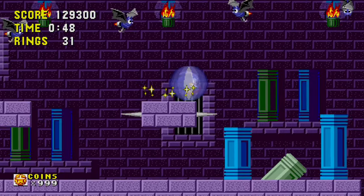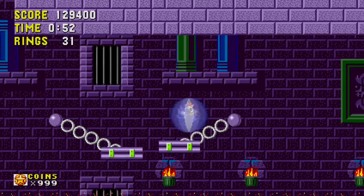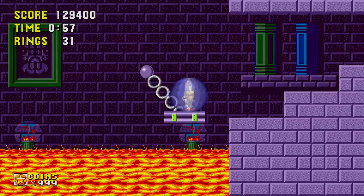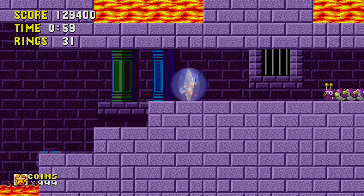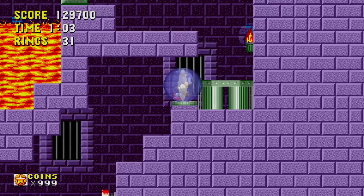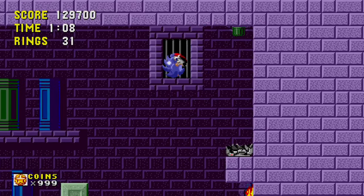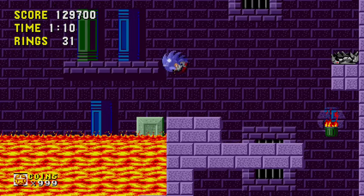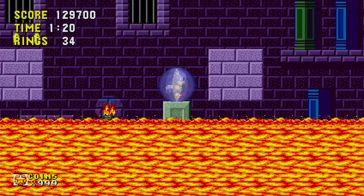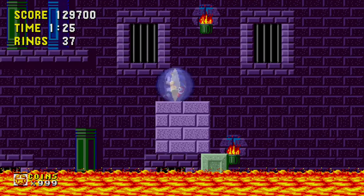One thing that the Origins Collection has added is two moves that are pretty iconic in the Sonic moveset. First of all, the spin dash — hold down and then hold the A button, or whatever the equivalent is for you. I'm playing on a PlayStation controller, so it's the X button. It's a very iconic move that's been around since Sonic 2, and I'm glad they added it in.